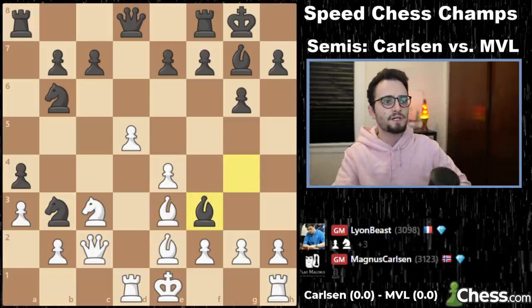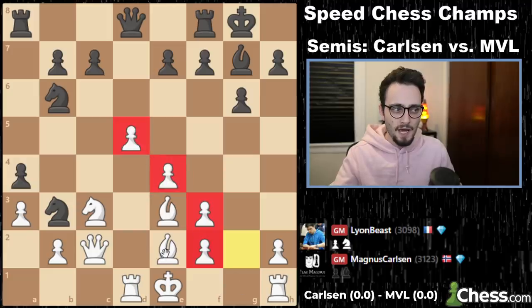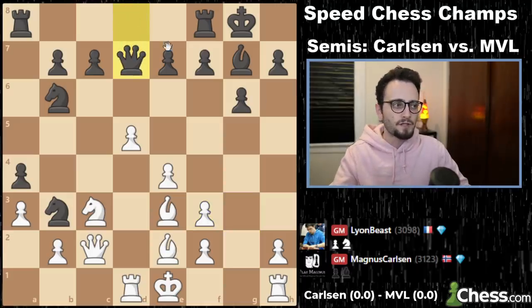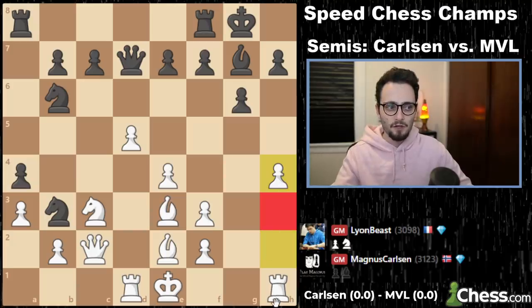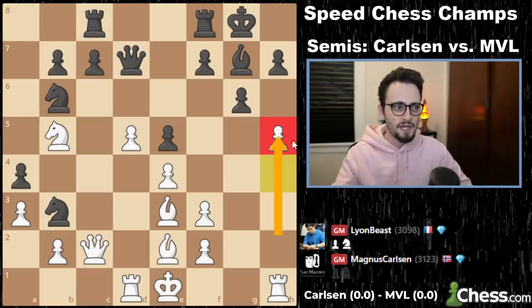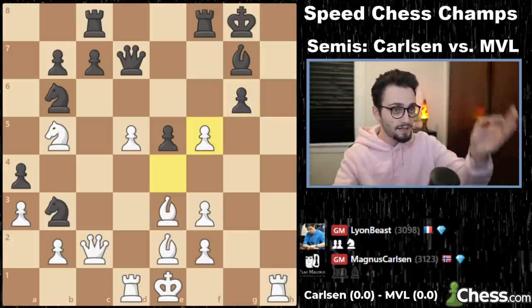Bishop e3, takes on f3, g takes f3. Magnus says he doesn't care about basic principles — he's not going to castle, he's keeping his king in the center. MVL plays queen d7 looking at queen h3. H4, not letting the queen go to h3. E5, knight b5 — there's a target on c7. Rook c8, h5, pushing on this side of the board. Then f5, take, take, take, take — dynamite strikes.